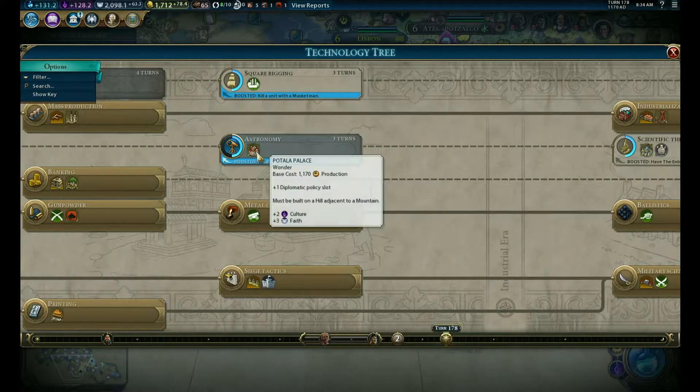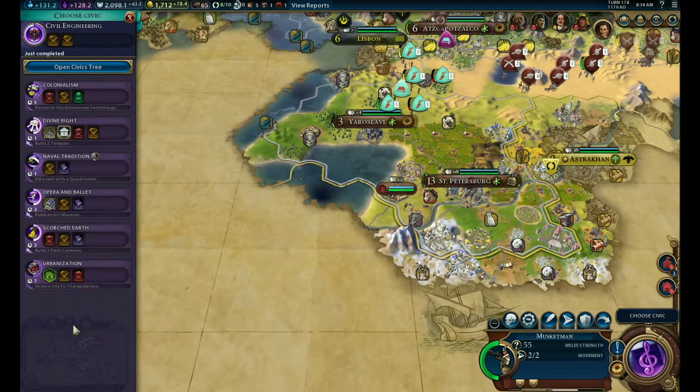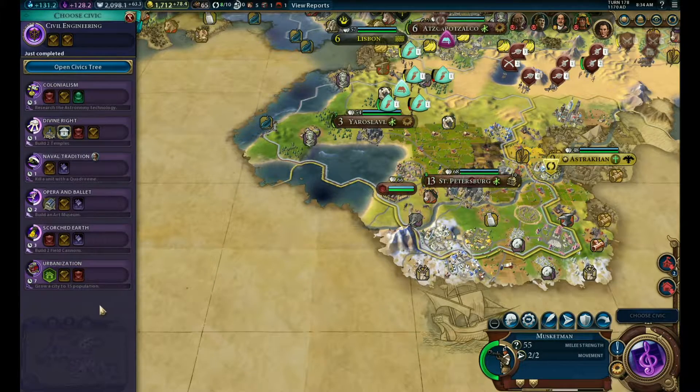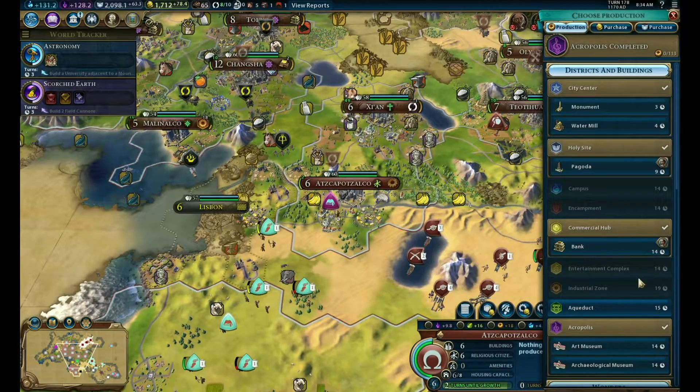Let's go for Astronomy. Maybe we can hook up the Patella Palace - grows to 15 population, that might happen. So let's actually go for Scorched Earth first.